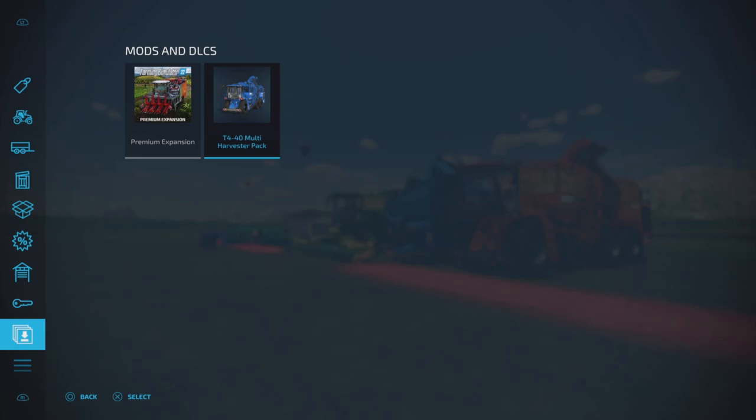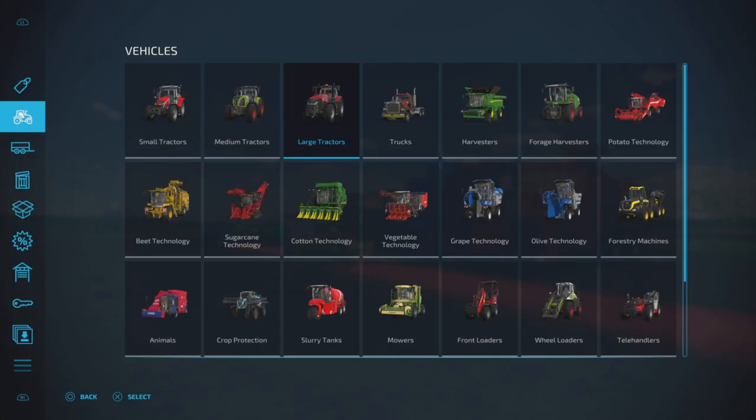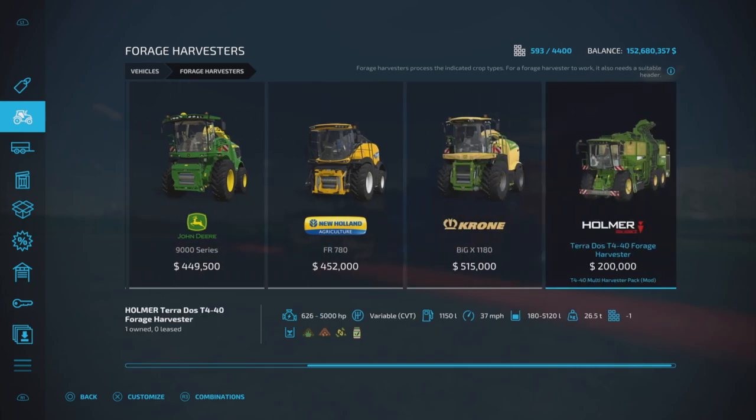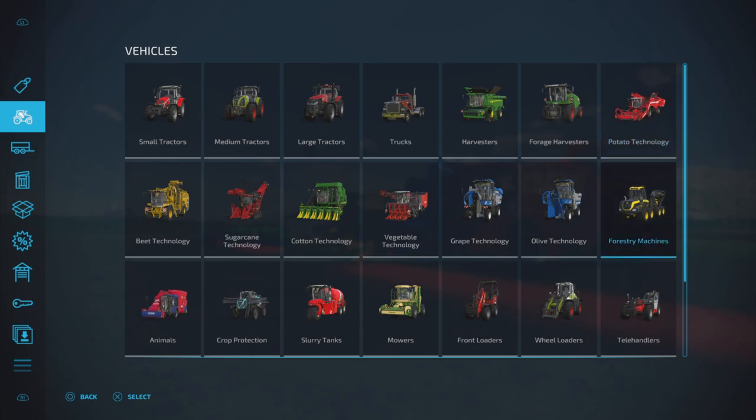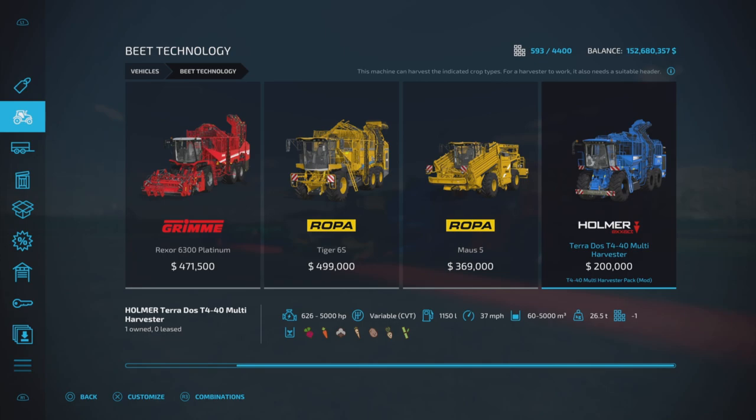The best thing you can do to find everything with this pack is go to mods and DLCs. The forage harvesters are spread out according to what categories they're supposed to be in. There's the multi-harvester - it is premium expansion ready with the new crops: parsnips, carrots, and red beets.